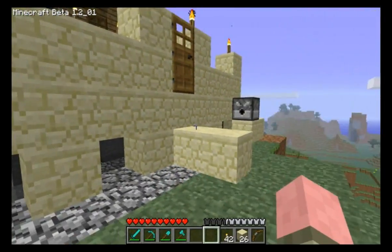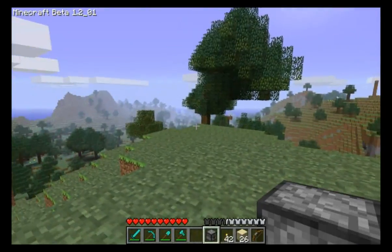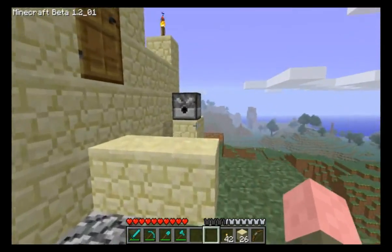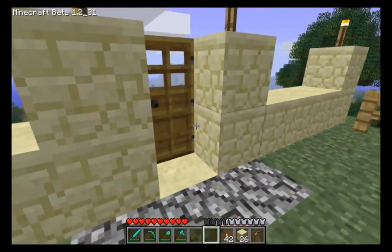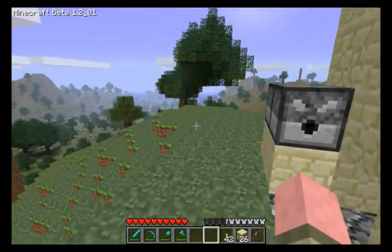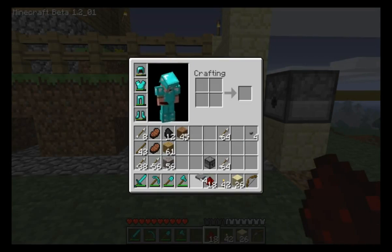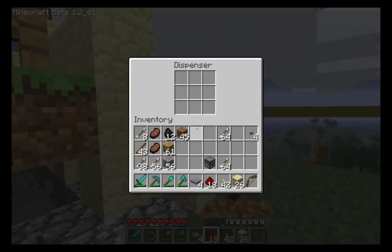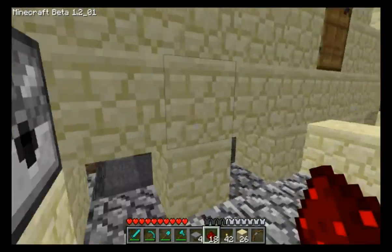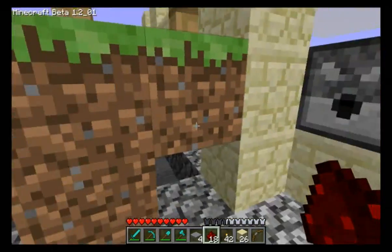I'm going to put one here as well to get a nice little crossfire. So now I've got an automatic little turret crossfire on my door — when I come out in the morning, still sleepy going to get the morning paper, everybody will be dead. Well, the bad guys — not my neighbors. Well, the neighbors might be dead too. Now we need to activate these. I'll put 64 arrows in each one — equal opportunity around these parts, everybody gets 64 arrows.